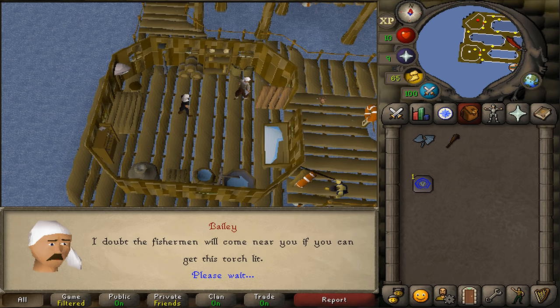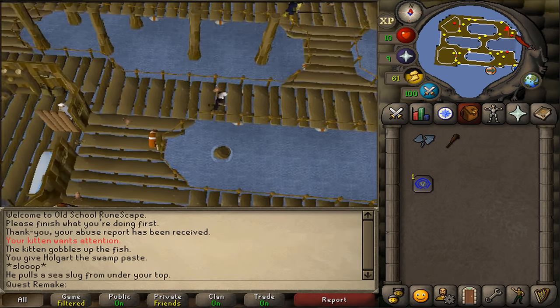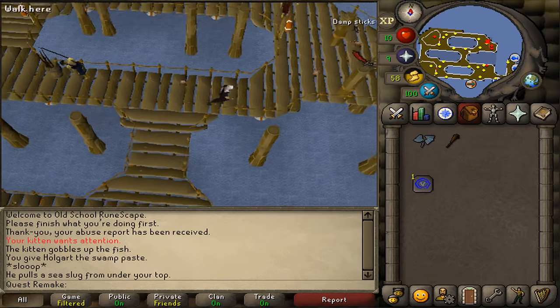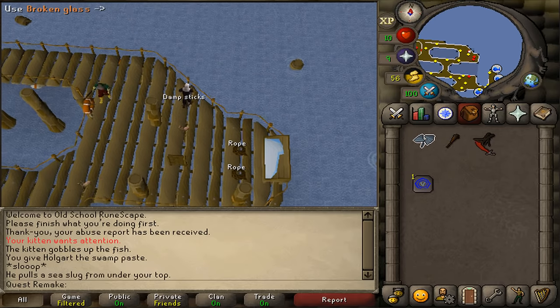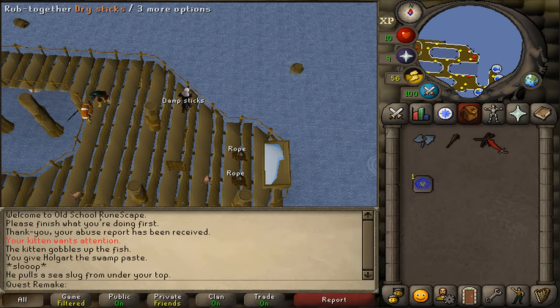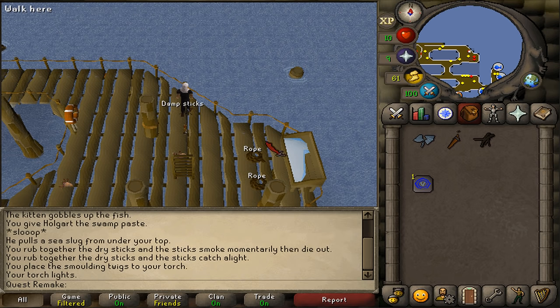After we've gotten that, let's return to the ladder. Next to the ladder in the northwestern corner, we should find some damp sticks just north of it. Take them and use them on the broken glass, or vice versa, to dry them. Once they are dry, click on them to rub together to light your torch.